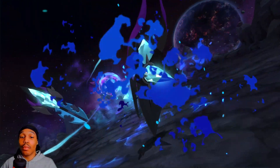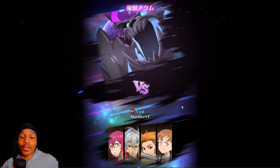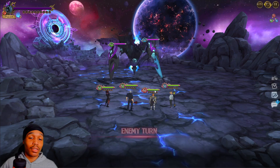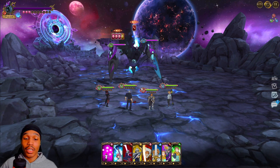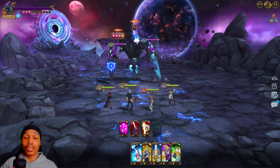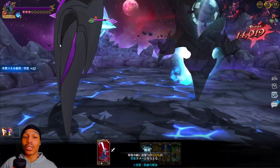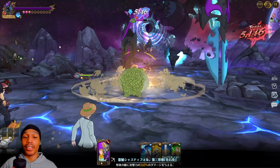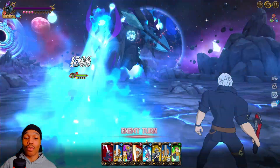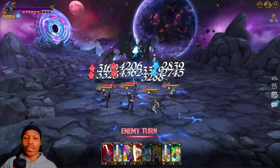Alright, we got Akuma guild boss, let's go! You just want to throw out some cards here — pretty much just throw out cards. You want to make sure Akuma does not ult, but a lot of times you're going to have to reset because you also need to go for your king ult as well, which is kind of tough. You have to do both at the same time.